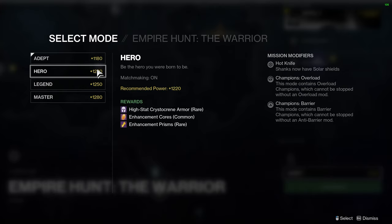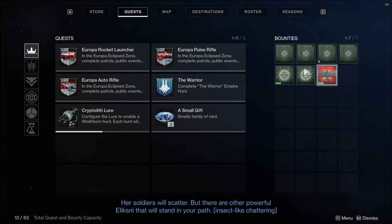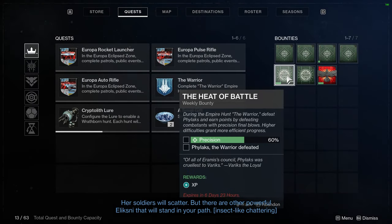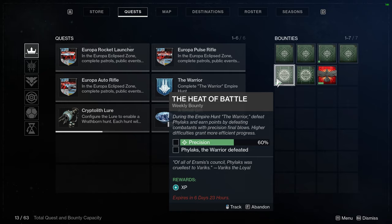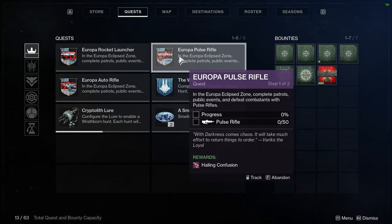The only matchmade difficulty where you can actually get the armor is Hero. Unfortunately, it's a rare drop — I have run several of these and it is truly rare. If you don't mind grinding for a while, then go for this difficulty. But if you want to be more efficient at getting the armor via Empire Hunts, you may want to find a team to run the Master or Legend version.